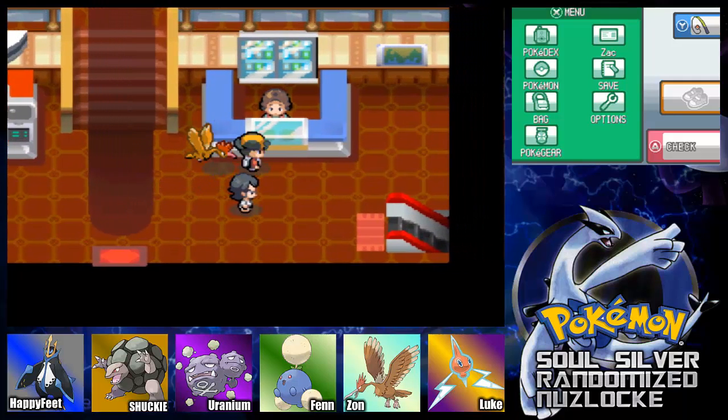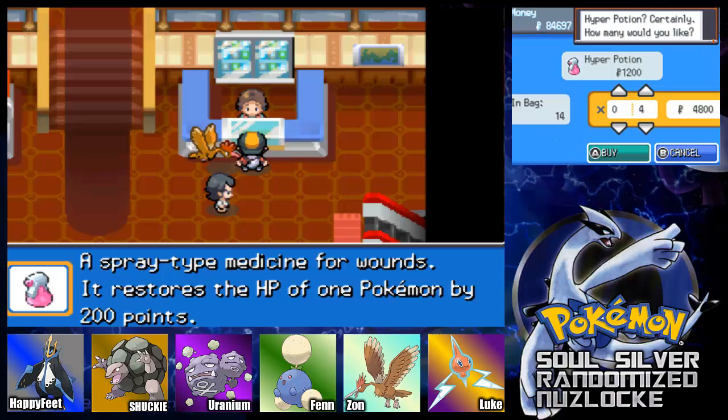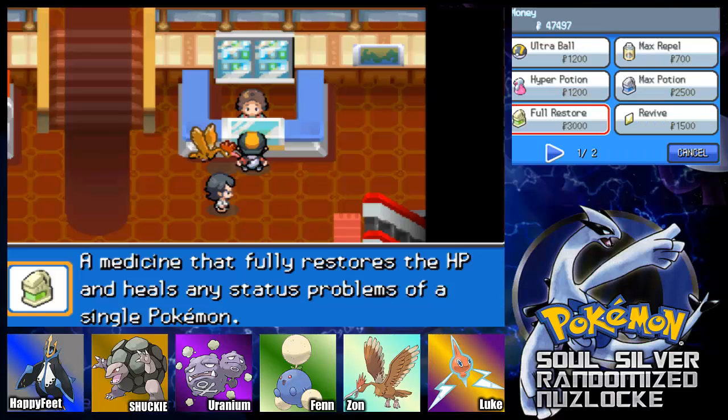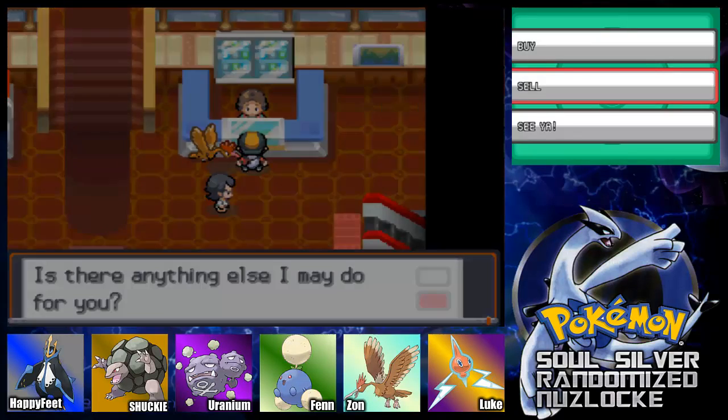Once we get to Lance, his highest Pokémon is level 50. So I'm gonna buy six hyper potions, ten full restores, like 20 full heals, and let's sell some stuff.